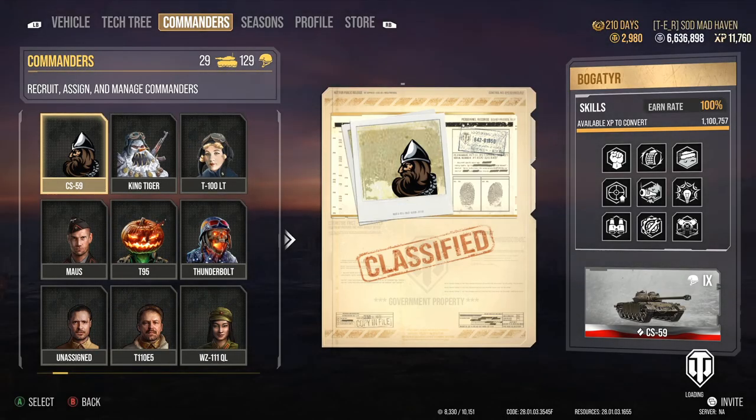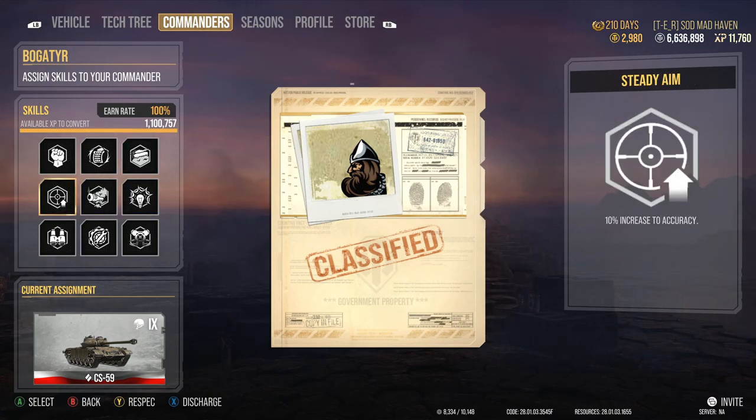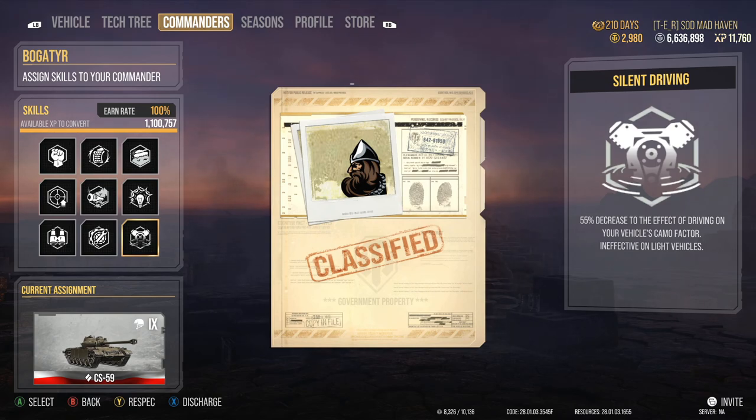Let's take a look at the crew: Born Leader, Rapid Loading, Off-road Driving — just to give us that extra bit and utilize the power to weight as much as we can. We have Steady Aim, which is the only accuracy perk on this crew. Along with that, Muffled Shot — to allow us to take shots behind foliage and trees without being detected. Sixth Sense, Situational Awareness, Track Mechanic, and Silent Driving. Because it is a medium tank, Silent Driving is something I highly recommend — it's one of the biggest things that can help with life or death and keeping you covered.